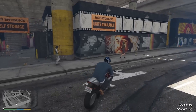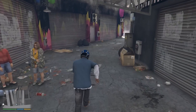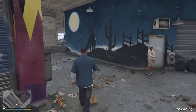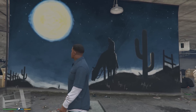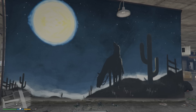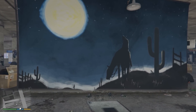Moving on, in downtown Los Santos we can find some storage units with a bunch of different murals and paintings on the walls. On one of them there is a man — a cowboy — riding a horse at night time, a very pretty mural. This one has been around for years and people say it's John Marston riding a horse, so I'm going to go ahead and hold that to be true. It's another very cool reference and Easter egg to John Marston, and definitely one of my favorites.